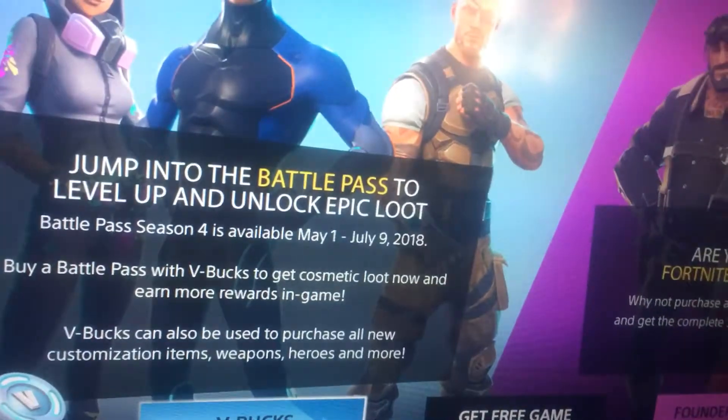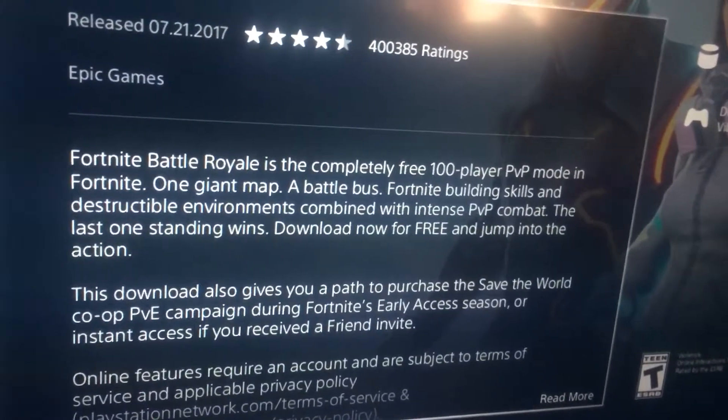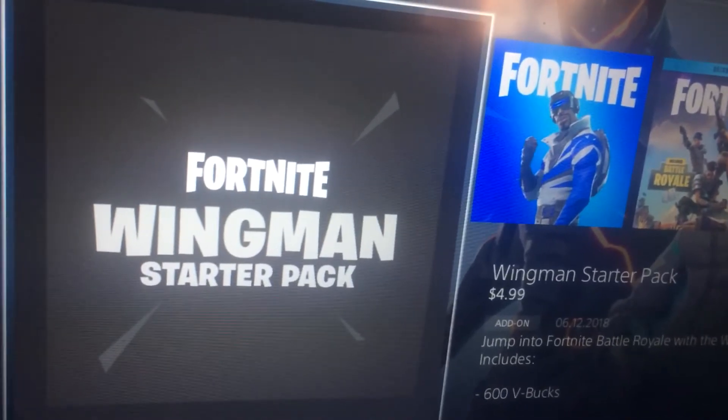You have to go to Fortnite and go to V-Bucks, then scroll to the bottom. You're going to see Fortnite Wing Command and you're going to see this skin next to it.